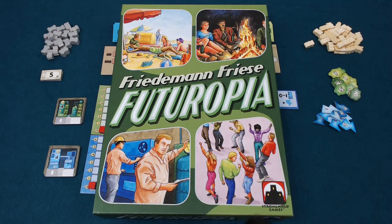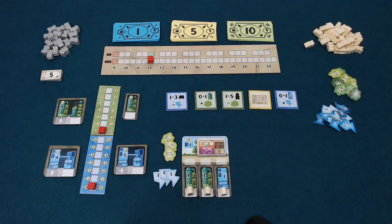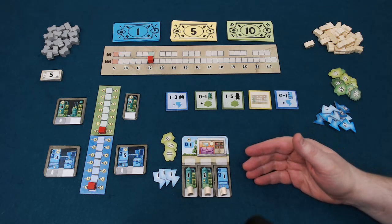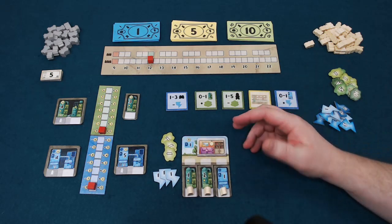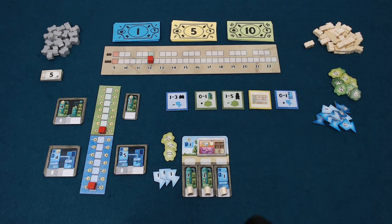Hello and welcome to this Game Pit Pit Stop for Futuropia, designed by Friedemann and Friese and published by Stronghold Games. In Futuropia, the players are attempting to build their own spectacular condominium and generate food and energy, running it with robots so that the people living there are completely self-sustaining and able to live a life of leisure.